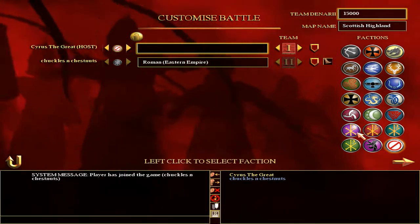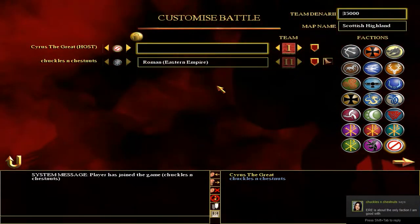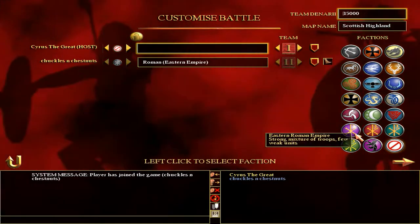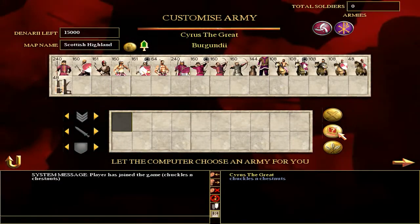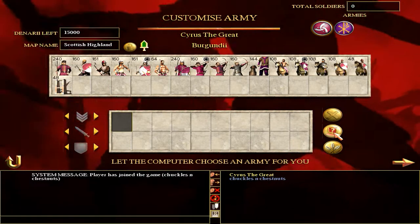1v1 live commentary as I said already, and the most interesting part is that we are going to use the computer army. I'm going with Barghandi — that little button that lets the computer choose an army for you.